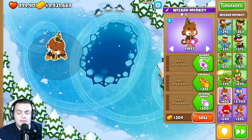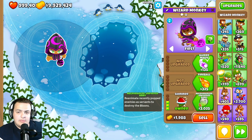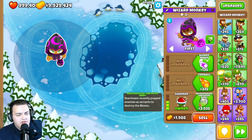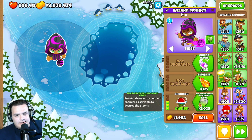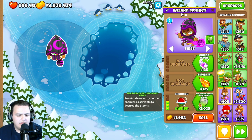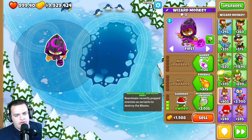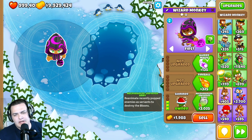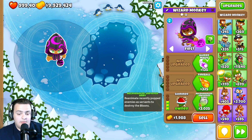They also decreased the Shimmer — originally set at 80, now set at 60 — a big 25% drop that will affect many strategies. However, the Shimmer radius has been increased by 25%, so whatever the tower's range is it gets a quarter more. It makes the wizard monkey better to upgrade but overall a bit weaker.